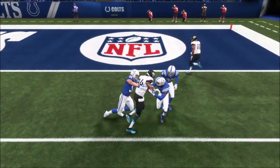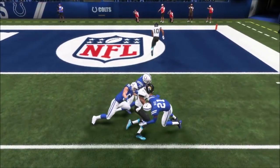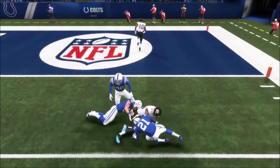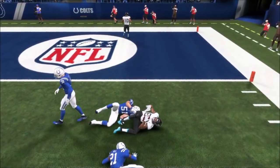Here's Eric Weddell — he can't engage in this tackle. He's just going to dip his shoulder and then stand off to the side. So even on a smaller scale, the gang tackles don't work.